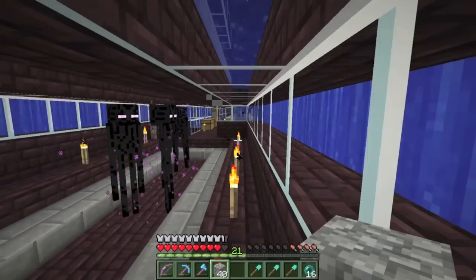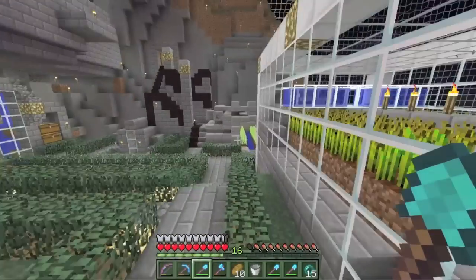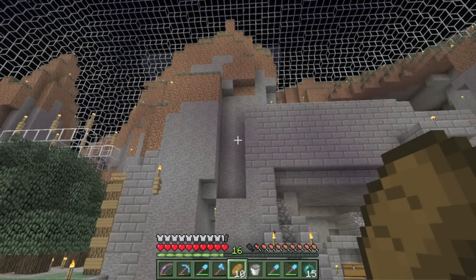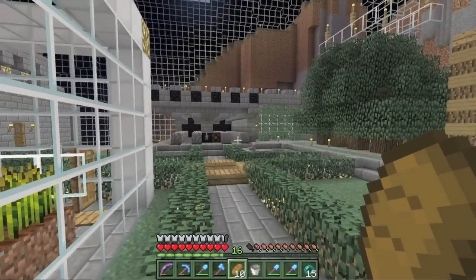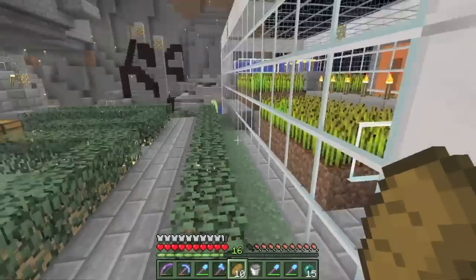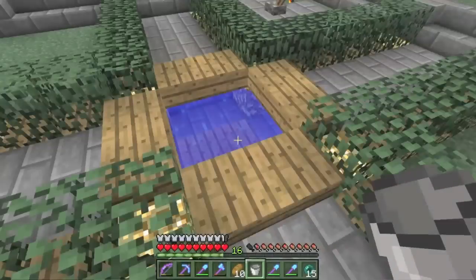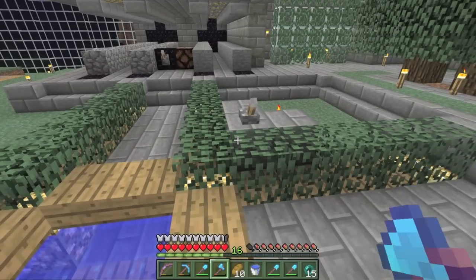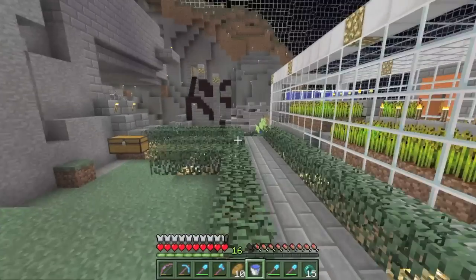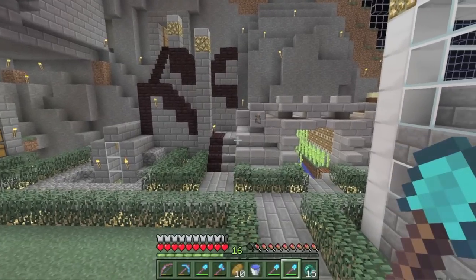Back in the overworld — when I was in the end, my end spawn turned out to be three blocks lower than I believed it was before. I have no clue how that happened. Mysteries of Minecraft, I guess. It's kind of weird but I'm not going to dwell on it — I could easily raise it up. The second thing I want to discuss is the silk touch.